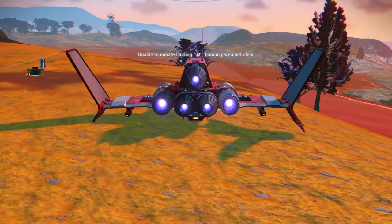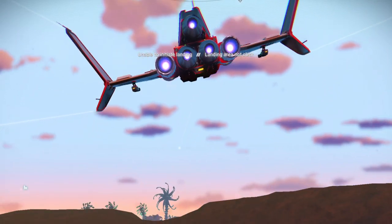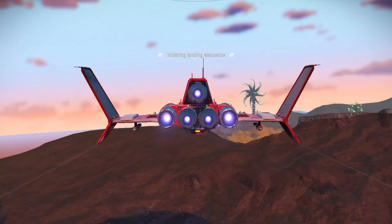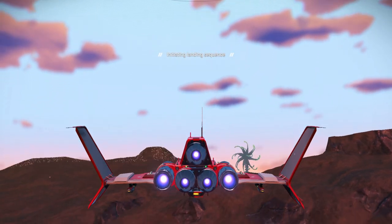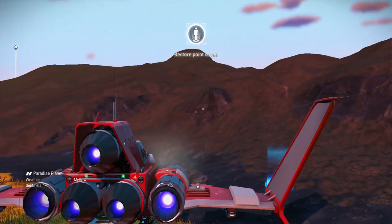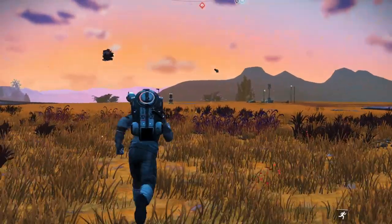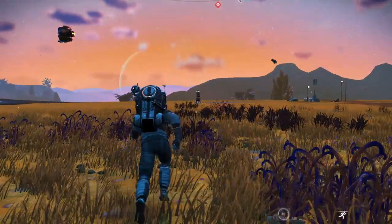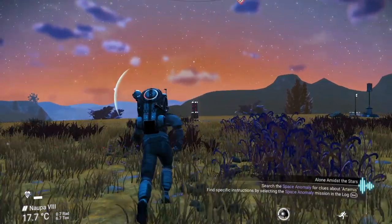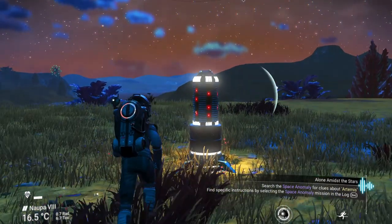There are going to be sentinels here, and please — I don't understand why I'm not landing. There we go. Beware there are sentinels here because, as I said, this isn't going to be easy. You have to defeat sentinels and get the currency you need to unlock it. Let's go ahead and call our ship here in case we need to get in it quickly.